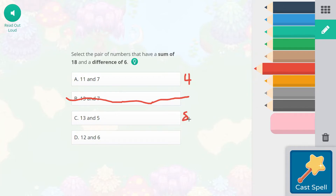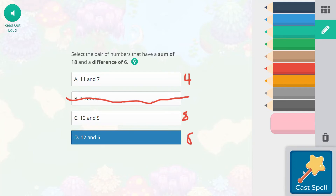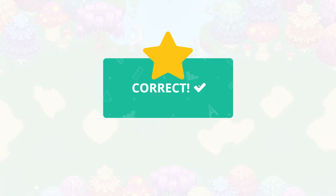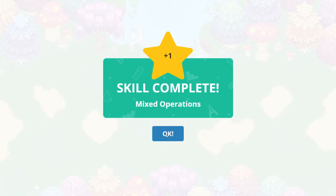13 and 5 would be a difference of 8, since 13 minus 5 equals 8. 12 and 6 — that's our doubles fact. We know 6 plus 6 equals 12, and 12 minus 6 equals 6. So that is a sum of 18 and a difference of 6. Awesome — we've got a skill up for mixed operations, and it's a rank up as well.